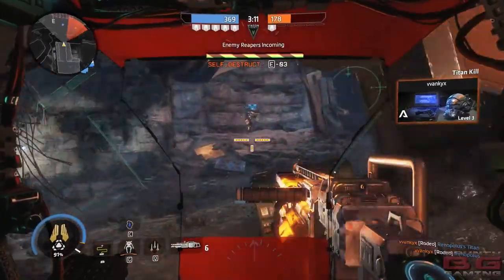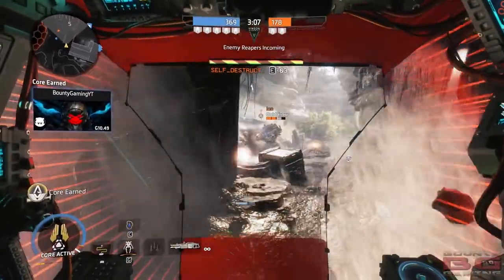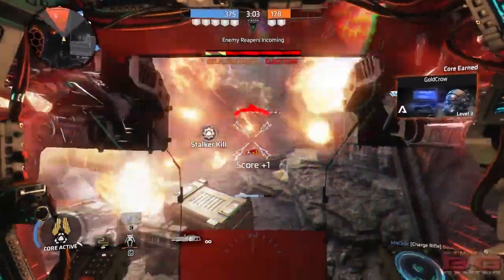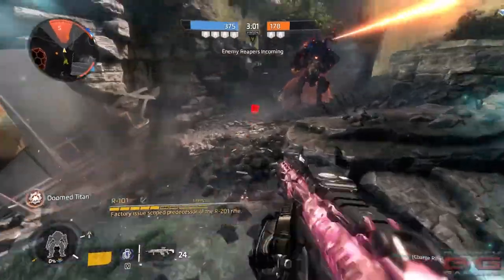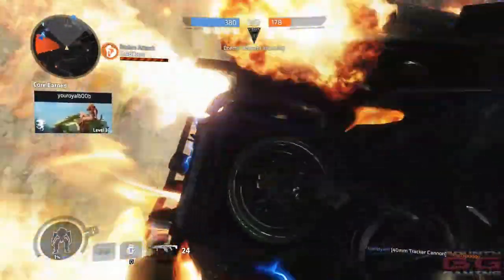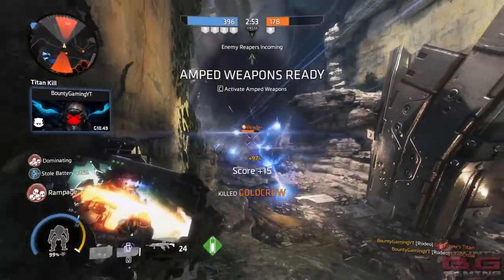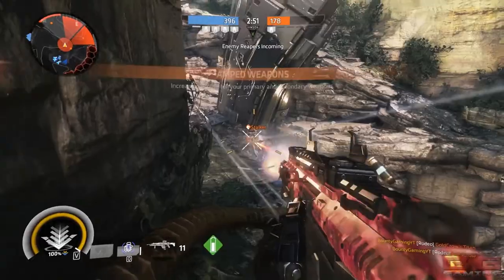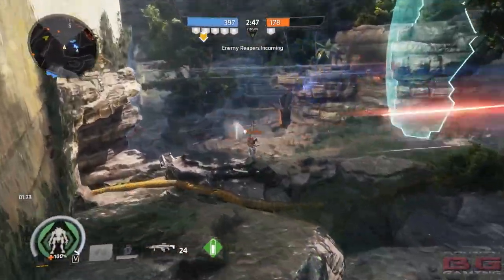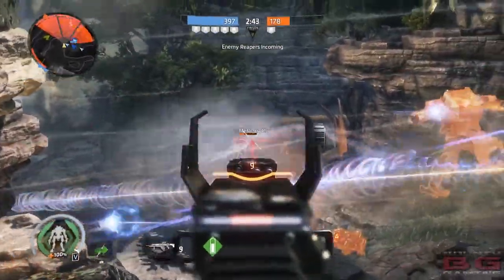Also, a little change for the Kraber sniper rifle. I just saw that Reaper and it reminded me — with the Kraber, they actually increased the bullet penetration. So if you shoot Reapers, your bullet will actually go through them now. Originally your bullets would not go through Reapers — they'd hit it and that would be the end of the Kraber bullet. Now, with the increased penetration, the bullet will actually go through the Reapers. Try that out, pilots.